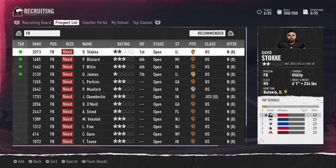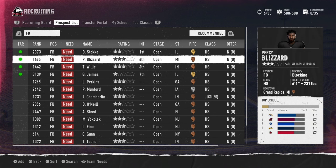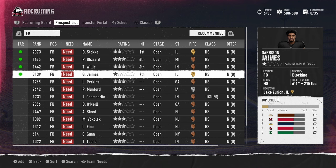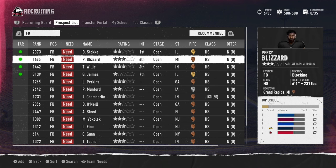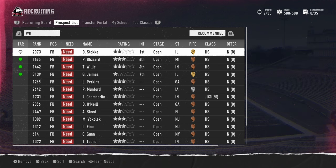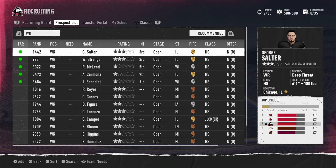We'll need a fullback since ours is leaving. We're in the lead for David Stoke and have a tier-three pipeline on him, so we'll ride with Stoke. We won't put too many resources into a fullback since they won't be used that often.